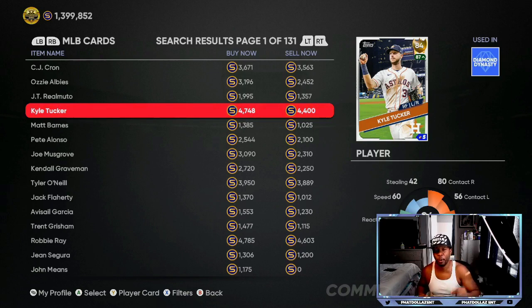Whether he gets upgraded falls into SDS's hands. He missed the upgrade the past two times, so if he doesn't get the plus one, this card at 4,700–4,800 will drop all the way down to about 3,200–3,300 stubs, maybe even lower. You'd be missing the potential of your guaranteed stubs today and tomorrow by taking that small chance on him getting upgraded.